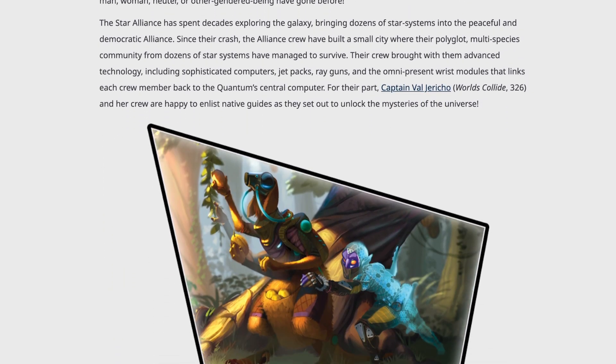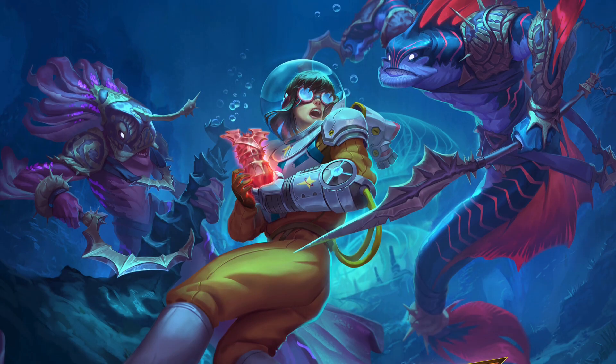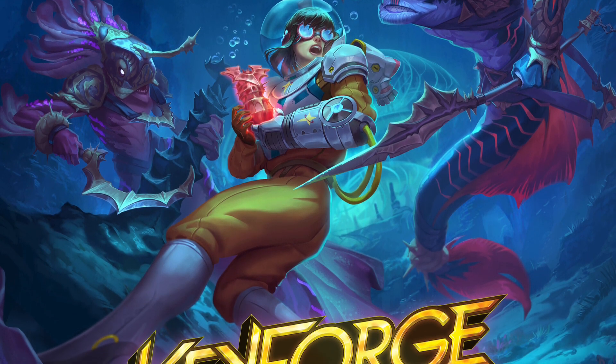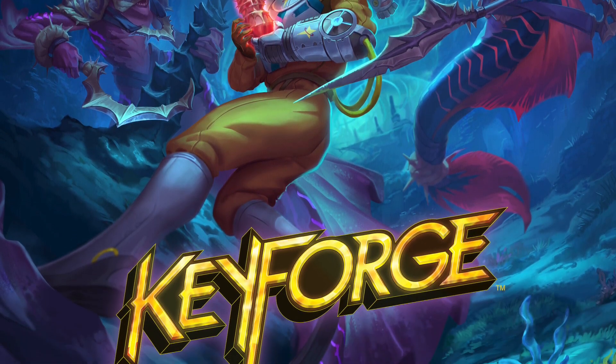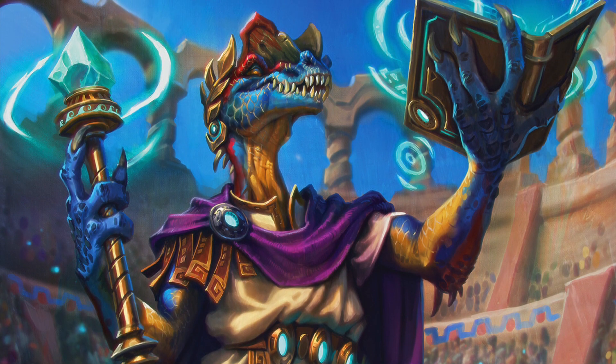Since then, the developers have fought to correct this, attempting to balance Saurian out to a more sensible level, something far less meta-defining and overpowering. However, as we'll see, this course of action may have been taken too far, with sets like Dark Tidings suffering for it. This is the rise and fall of House Saurian, a story of overcorrection.